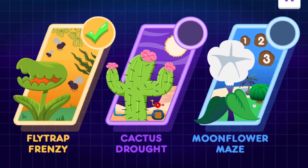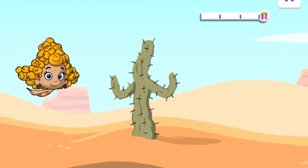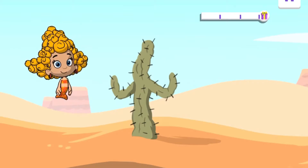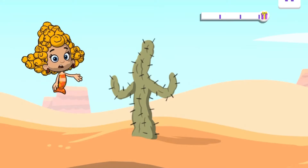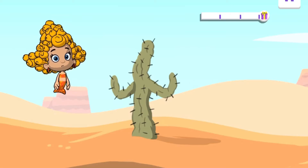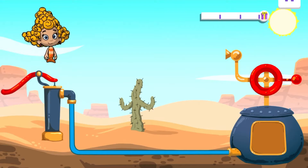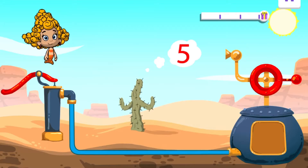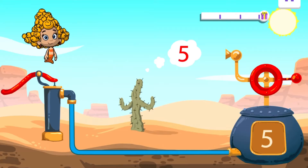Now let's go to Cactus Drought! Agents, behold the majestic saguaro cactus plant. Cacti are great at retaining water — that means storing it for later. But it's been too long since this one has had a drink. If you give the cactus just the right amount of water, you can collect some seeds for Dr. Leapington's garden. This pump and hose will work perfectly. This lever pumps the water, and this handle turns on the hose. Let's see if five pumps of water is enough for the cactus. Drag the lever five times, then turn on the hose. One. Two. Three. Four, and here comes number five. Five! That's all we need — now turn on the hose.